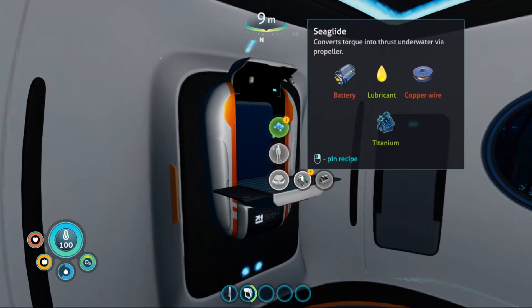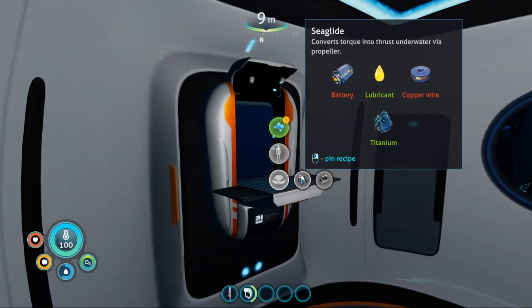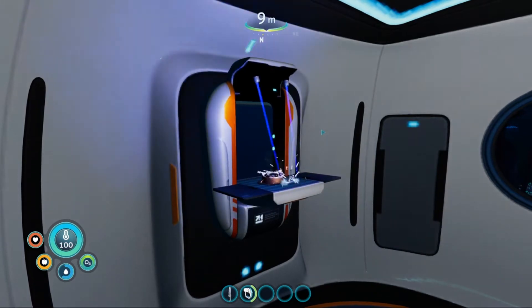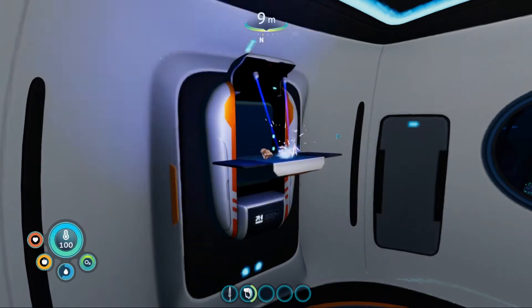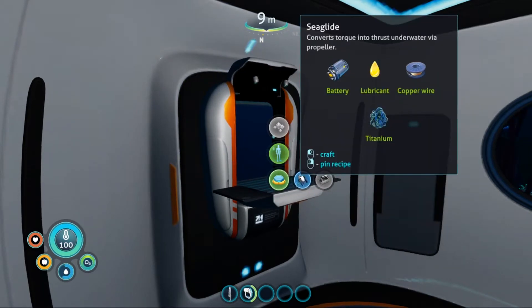To make the sea glider we need a battery, lubricant which I've already got from the last episode, copper wire, and titanium. Since we've already got copper, we're going to make the copper wire. Let's make the battery with two red plants and copper ore. Now we can make the sea glider.